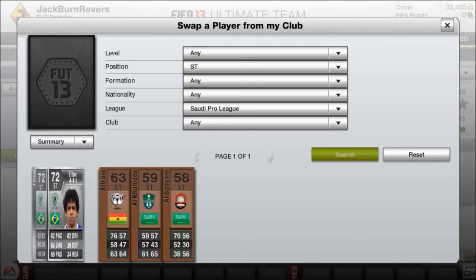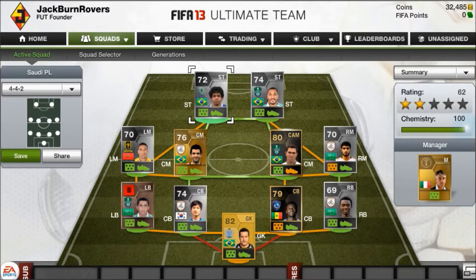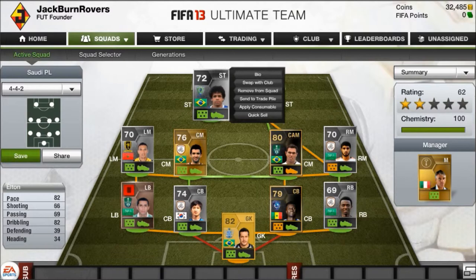My second striker is Alton. He's got 82 pace and 82 dribbling, but the best part is he's got a five-star skill move, which is the main reason I got him.